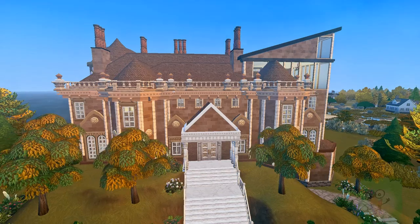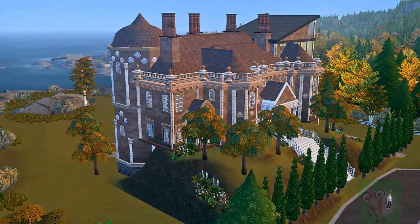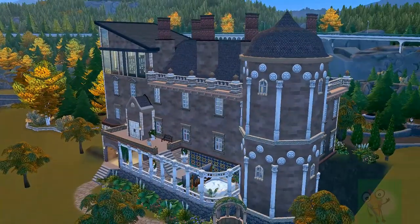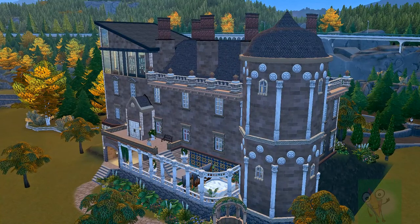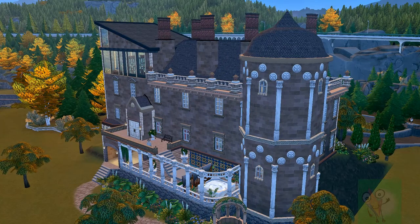As we go around the build, you can see a little of the extra decoration on the exterior. I added lots of items from the Get Famous pack. All the windows and lots of other decoration is from Discover University and also Vampires. On the inside, everything gets a bit crazier as to what packs I've used — pretty much all of them.